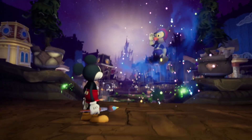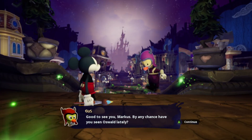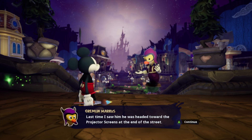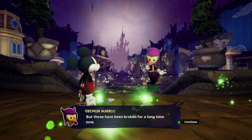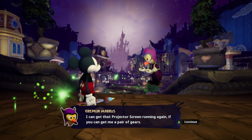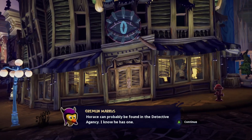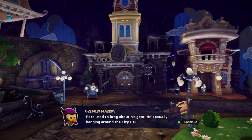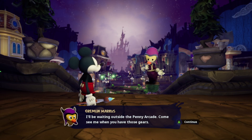Gremlin Marcus! 'Hello, Uncle Gus.' 'Good to see you, Marcus. By any chance, have you seen Oswald lately?' 'Last time I saw him, he was headed towards the projector screens at the end of the street. But those have been broken for a long time now.' 'I can get that projector screen running again if you can get me a pair of gears. Horace can probably be found in the detective agency — I know he has one. Pete used to brag about his gear — he's usually hanging around the city hall.'